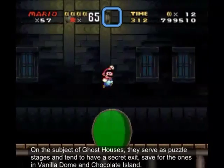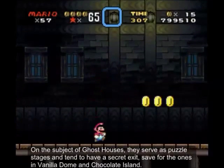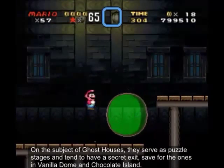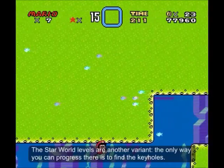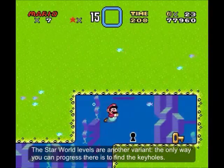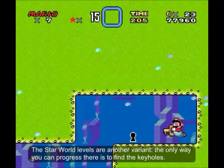On the subject of ghost houses, they serve as puzzle stages and tend to have a secret exit. The Star World levels are another variant — the only way you can progress there is to find the keyholes.